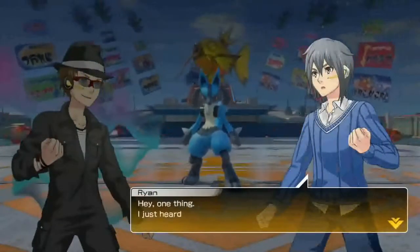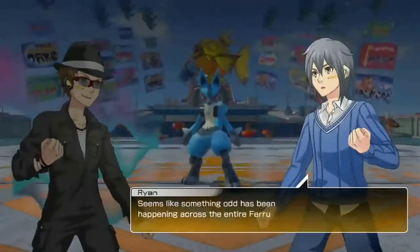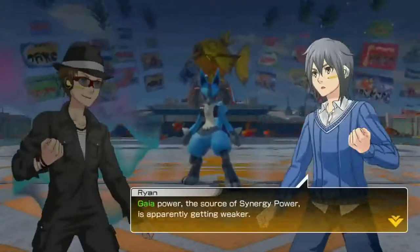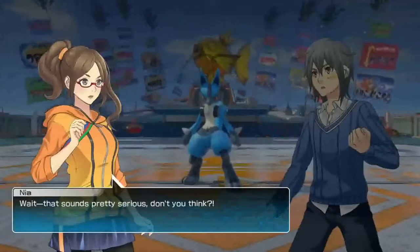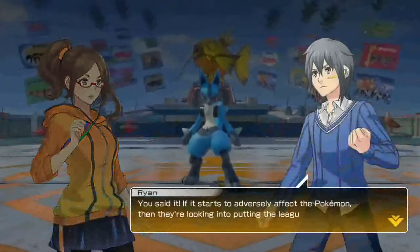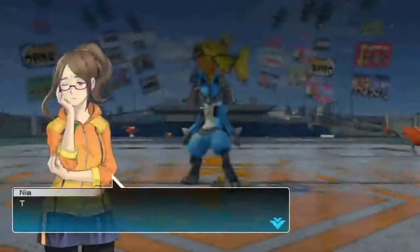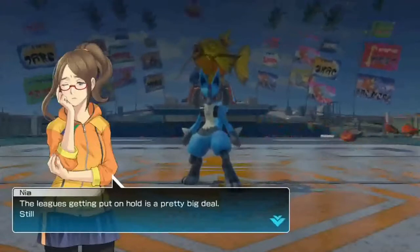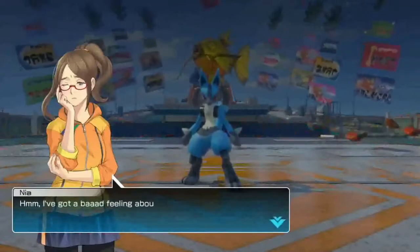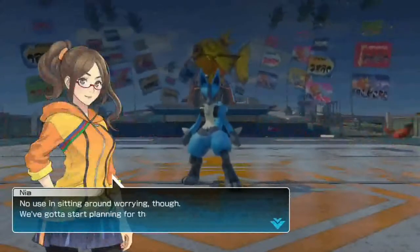Hey, one thing — I just heard this from a member of the League's staff. Seems like something odd has been happening across the entire Ferrum region. Gaia Power, the source of Synergy Power, is apparently getting weaker. That sounds pretty serious. If it starts to adversely affect the Pokémon, they're looking into putting the League on hold. I really hope it doesn't come to that. Still been hearing lots about that Black Mewtwo as well. I've got a bad feeling about this. No use in sitting around worrying though — we've got to start planning for the next battle.